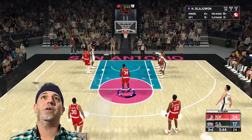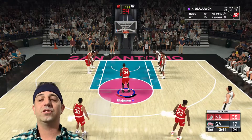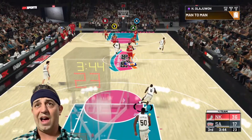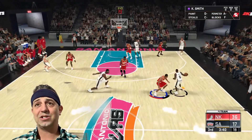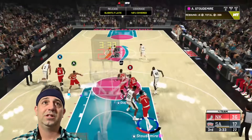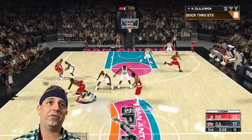Hakeem has 34 points. We don't have a shot meter on — we're trying to work on shooting with the shot meter off. This challenge is on Superstar, so you'd think it's hard, but you control the pace of the game doing this every time down the court. I don't really go for steals that much. On defense, I just hold down the L trigger and lock up, contest the shots. Get it to the point guard, run Quick Through STS, put him in position — it works better when you just get him in position.